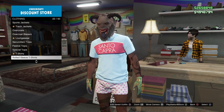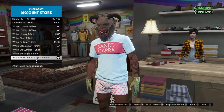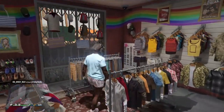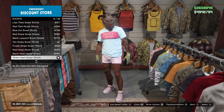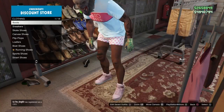Once we have that saved to slot 19, we're going to swap over to our male character and put on the following components. For the shirt, go to designer t-shirts and put on the blue striped Cabra t-shirt. Then go to the pants section and go down to shorts and put on the white heart boxer shorts.